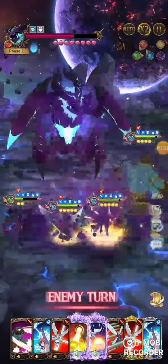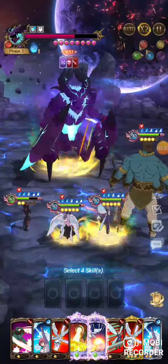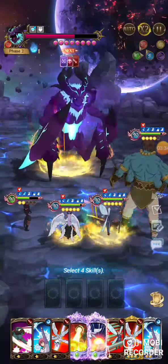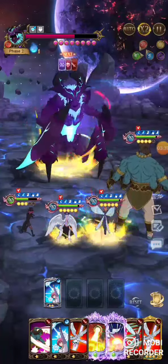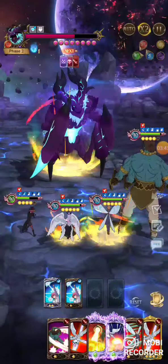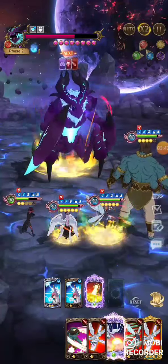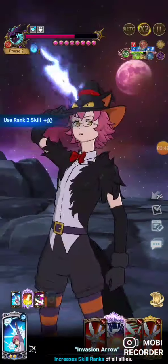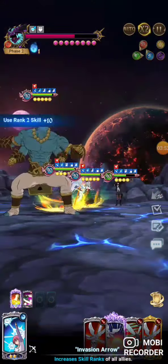We're going to be able to get the debuff removal mission right here — he just put four more on us. You can see why you want the tarmio link on Gother; look how much he healed. He seems to target Gother a lot. I'm going to rank everyone up, use King's ult to cleanse the debuffs and get a very good shield, and use that to get Drill's ult.